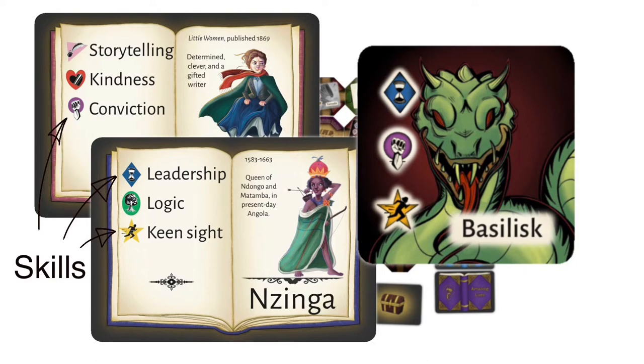Imagine you've got Queen Nzinga and Jo March in your hand. Queen Nzinga has the blue diamond and the gold star, and Jo March has the purple circle. So together, they can capture the basilisk.